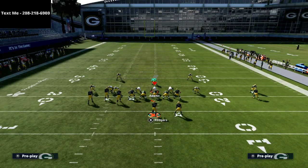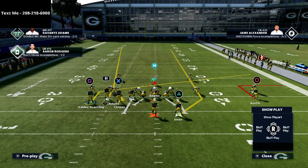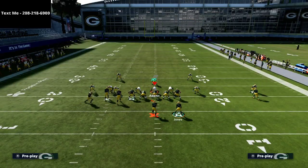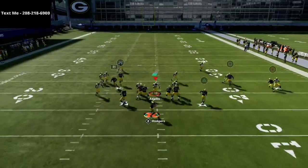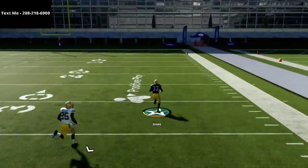The adjustments are relatively simple. We're going to put Tavon Austin, the circle receiver, on an out route. We're going to put Aaron Jones, the triangle running back, on a streak. We're going to put the square receiver, Marquez Valdez-Scantling, on a slant. Then we're going to take Robert Tonyan, the X receiver, and put him on an out route. Then we're going to motion that square receiver from left to right and snap right about here. What you're going to find is they're basically not going to guard the running back, and you can hit the running back over the top for a one-play touchdown.